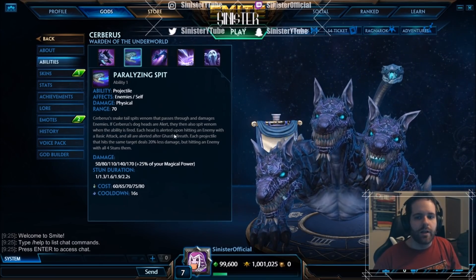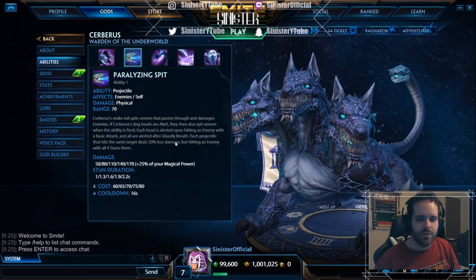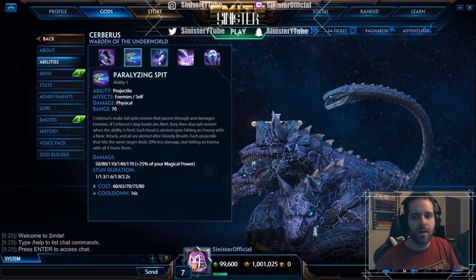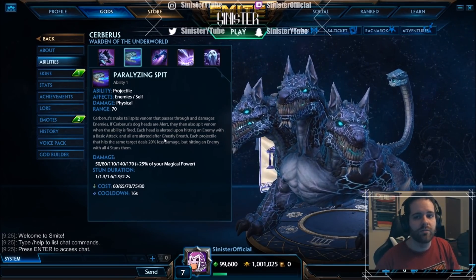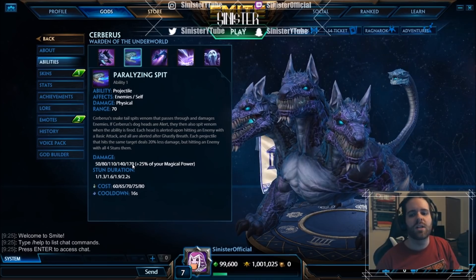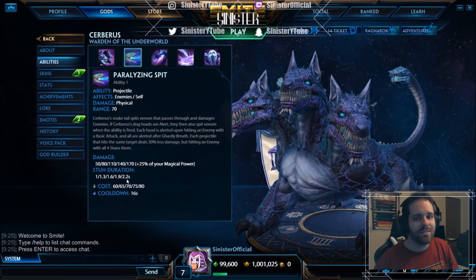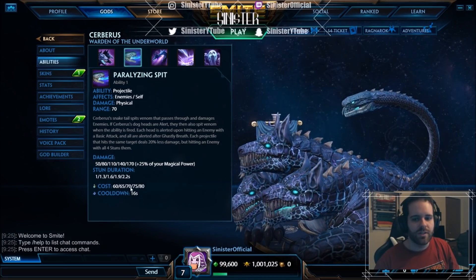Each head is alerted upon hitting an enemy with a basic attack, and all are alerted after Ghastly Breath. Each projectile hitting the same target deals 20% less damage, but hitting an enemy with all four projectiles stuns them. Damage scales from 50 to 170 per hit, with 25% magical power scaling. The stun duration scales from 1 second up to 2.2 seconds, so over a two-second stun late game if you land all four. It's a 16-second cooldown, costing 60 to 80 mana.